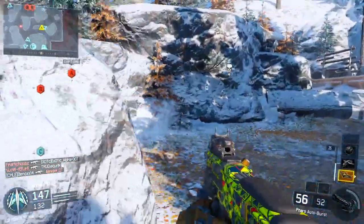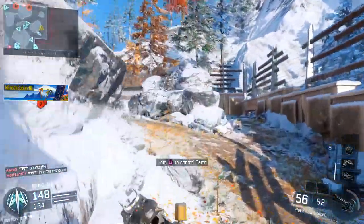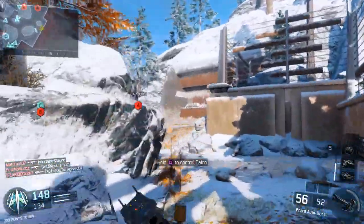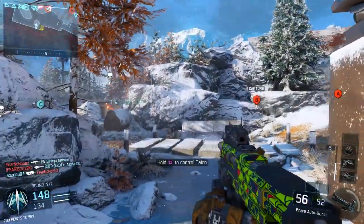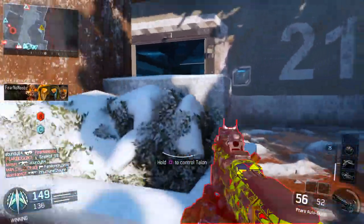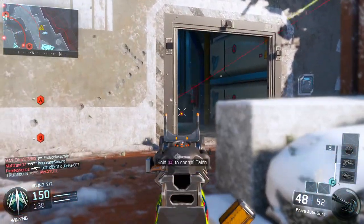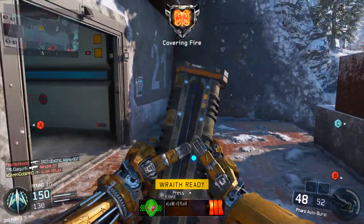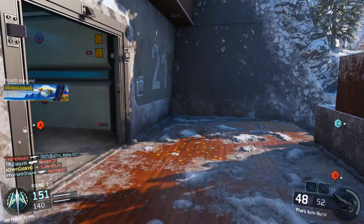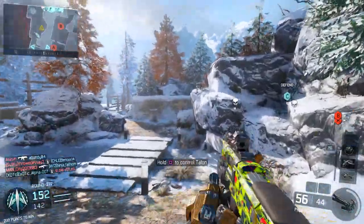What makes the Scythe very good for try-hard players or for doing well in the game is that every kill you get with it builds up towards your kill streaks and actually gives you 125 points per kill in Domination — 25 extra points compared to a normal gun kill. So it's actually helping you get to your score streaks faster, while something like the Talon only gets you 25 points per kill.